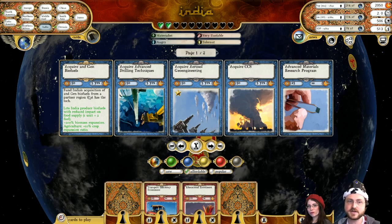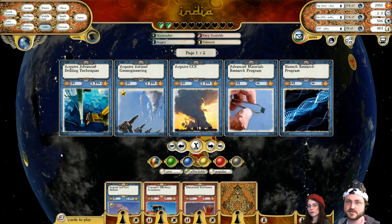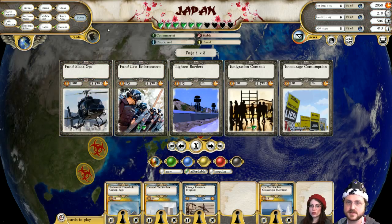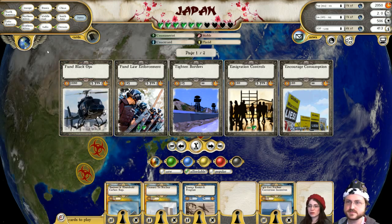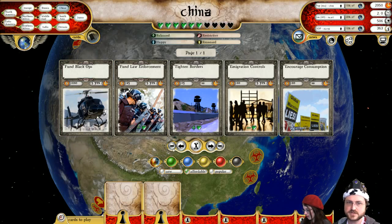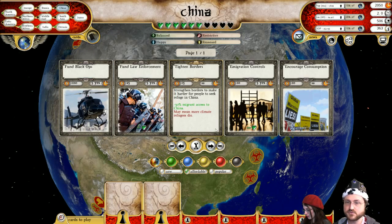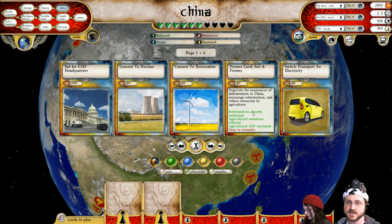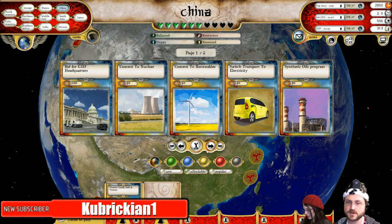Having biofuels happen in India I think is very good — long term it'll help, though in the short term it's not going to do anything with air pollution. Now, I haven't been giving a whole lot of love to China, and I really need to get started on that. Luckily they're pretty happy as is, but they are polluting like crazy — we need to get them working on stuff.